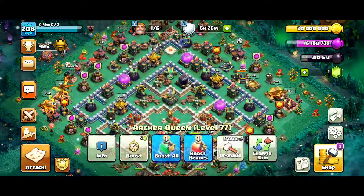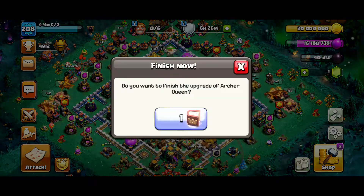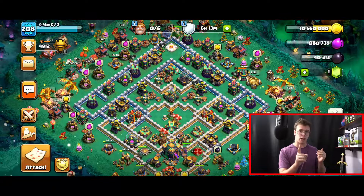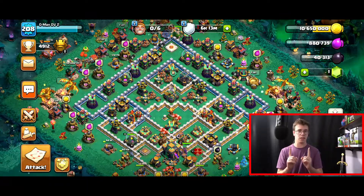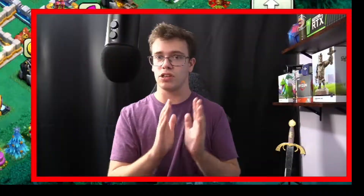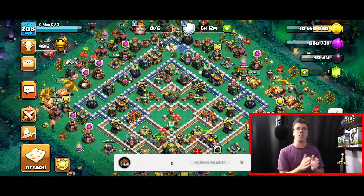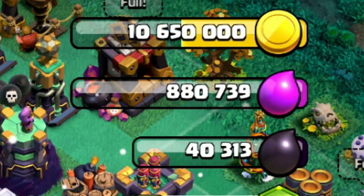Next, we upgraded our archer queen from level 77 to 78 and finished it up with a book of heroes, so we can showcase the dragon attack strategy with her. The final thing we did in the spending spree was upgrade a cannon. I just need to max out cannons, traps, and walls, then I'll have a max Town Hall 14 — I plan to do a video on that so stay subscribed. With the winter update price cuts, we still have 10 million gold left over.